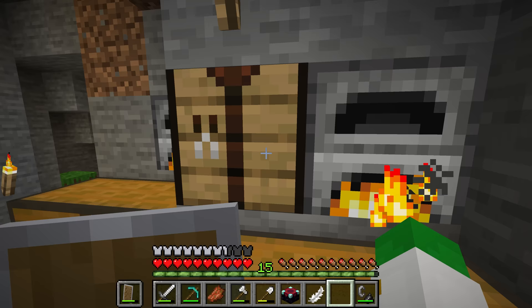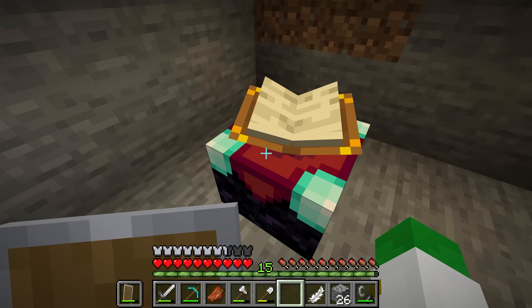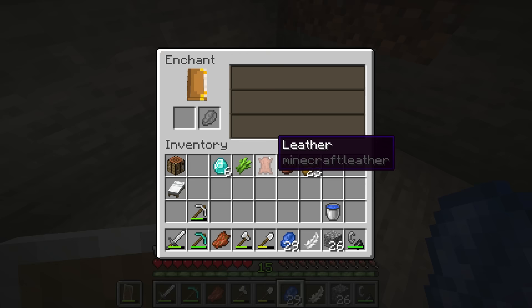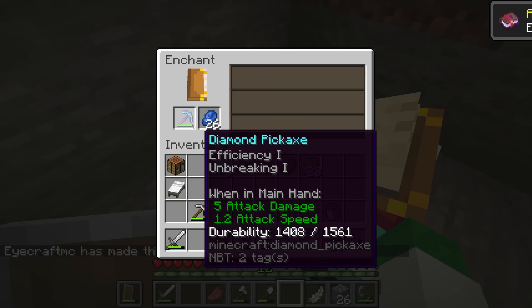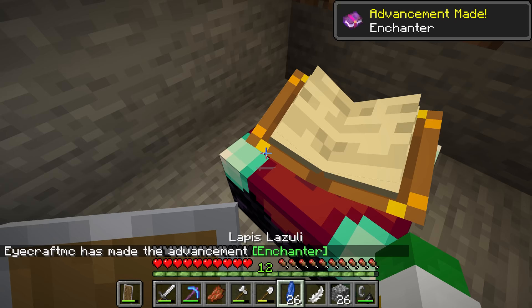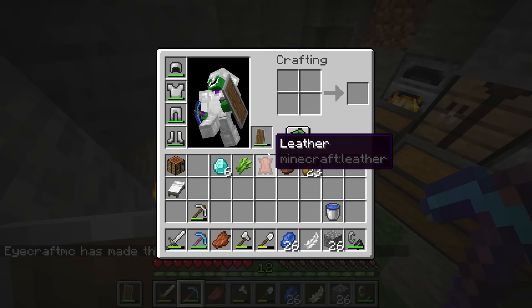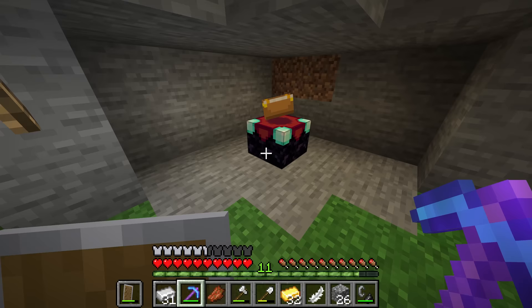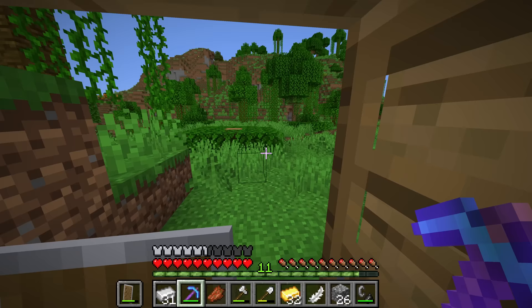We don't have to bother getting books for this enchanting table for now — that's just going to waste time. But what I would suggest is getting out some lapis and giving a light enchantment to any of the items you have. For instance giving this pickaxe Unbreaking 1 is going to basically double its durability, which is pretty awesome for a basically free enchantment. We now have our enchanting table and our nether portal. It's on to the next step: nether exploration.